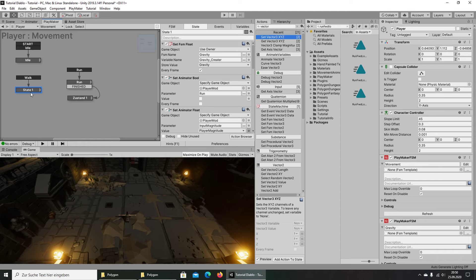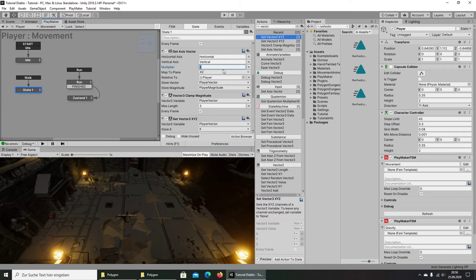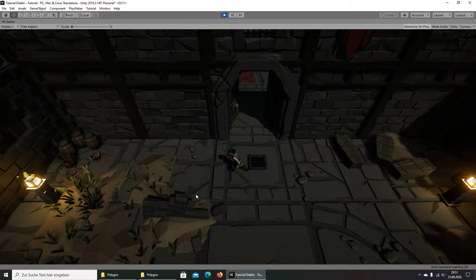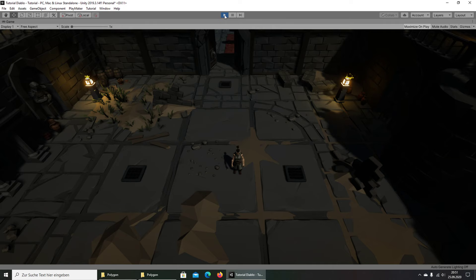I think 6 and 6 for run, and we can look for a good value for walk. Let's give the multiplier 4 and 4. Yeah, I think that's okay.